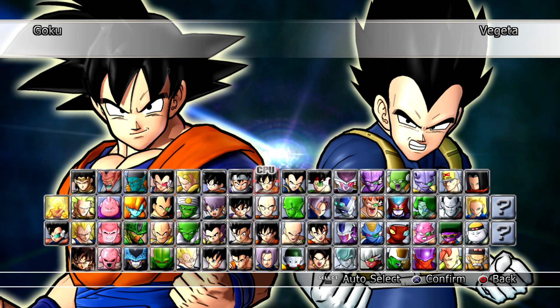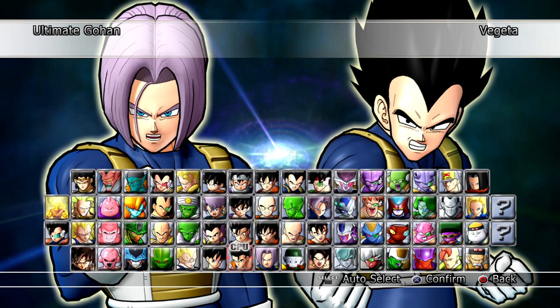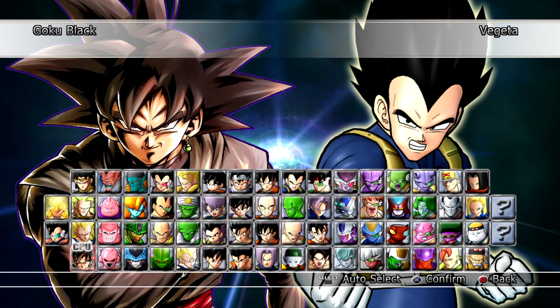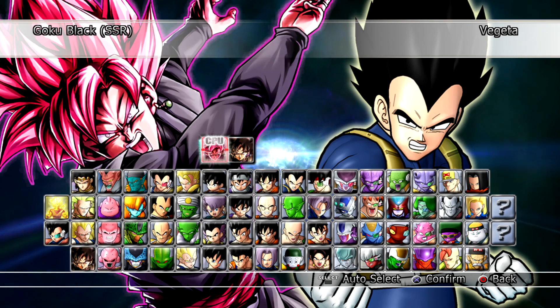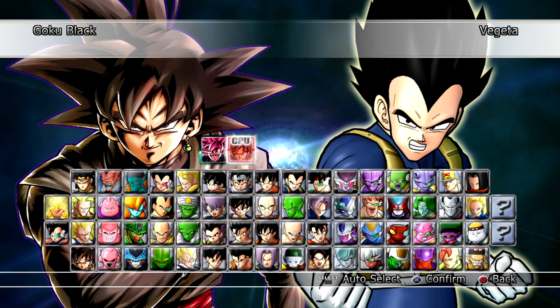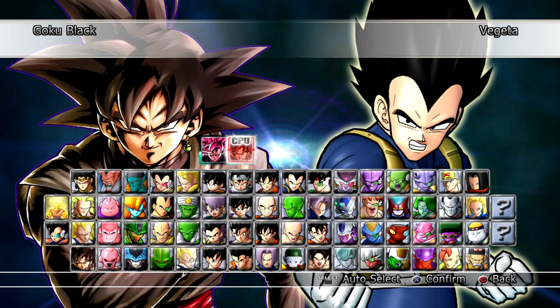Welcome back to the channel for more Dragon Ball Raging Blast 2 mods. Today we have an awesome one because the homie LB Theory decided to create Goku Black as well as his unique transformation Super Saiyan Rosé. He even updated the character portrait — the images are from Dragon Ball Legends — which is perfect timing because Legends also just got a brand new Rosé Goku unit.